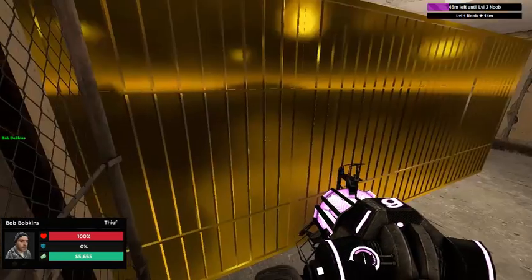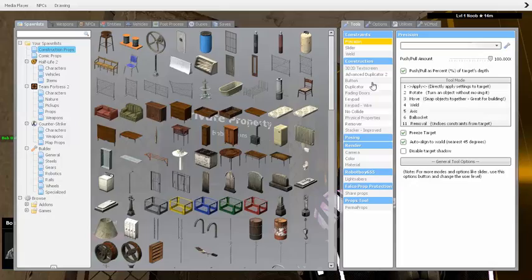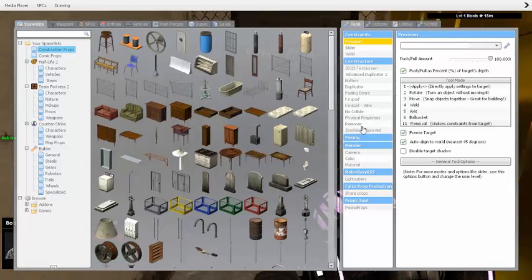Right now my base is not really legal, because raiders can't get in through here — they can't get in through the garage, and they can't get in through here either. So what you want is to make sure there's a valid entrance.